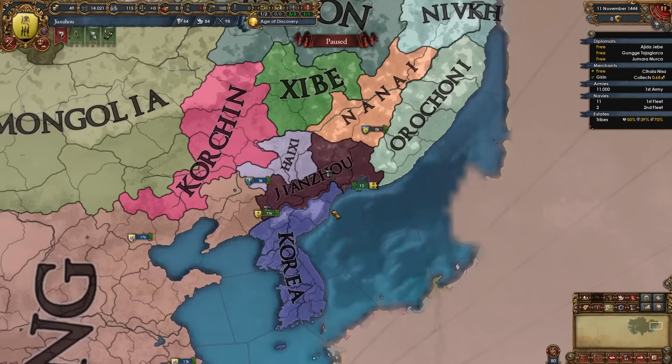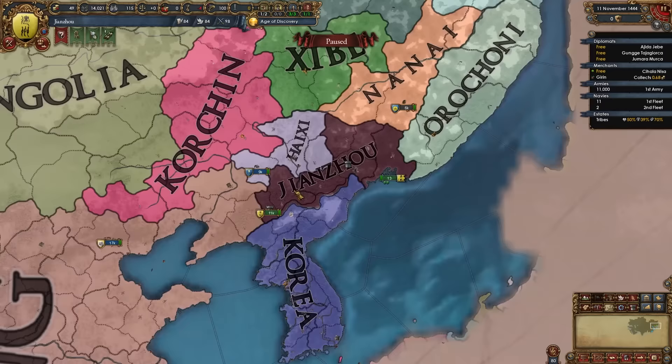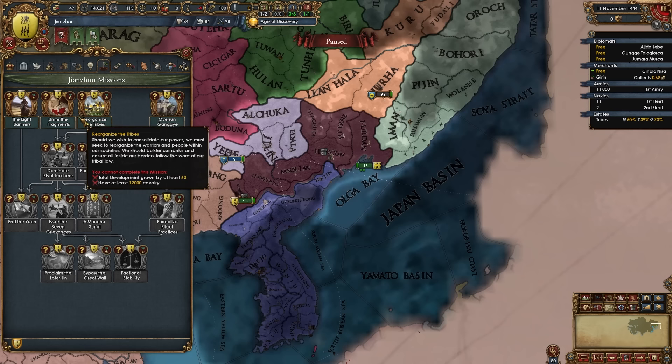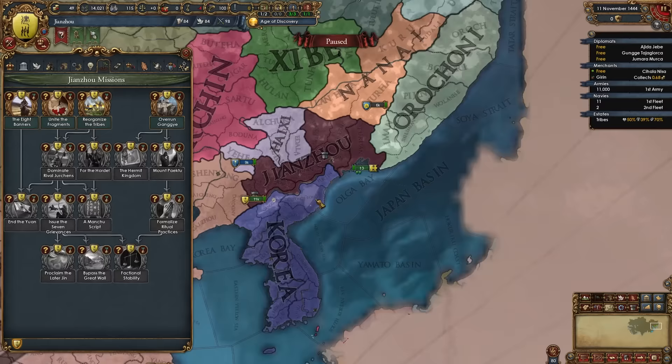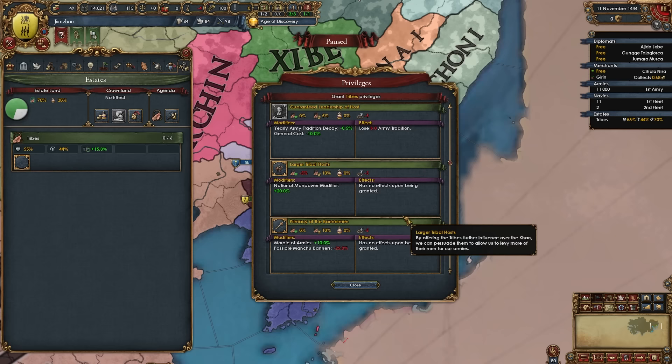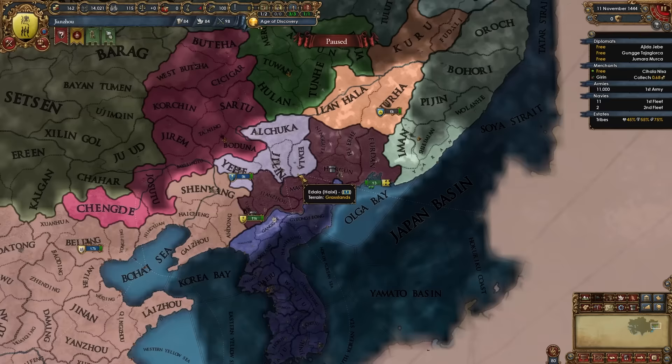Sit back, relax, and learn how to play as Jianzhou, then Manchu, and then Qing. The first thing to do is introduce the vision quest and adopt yellow shamanism. Then kickstart the mission tree by doing the two starting missions, which require conquering land around you — these will come naturally as you expand. Next, go into estates, give the tribes some privileges, summon the diet, choose the available agenda, give the tribes larger tribal hosts, then sell titles and seize land.